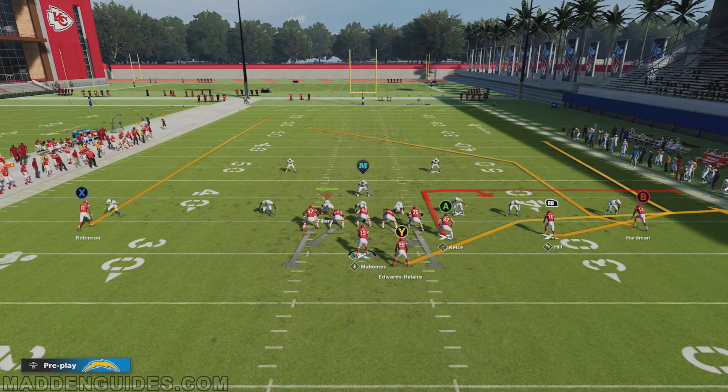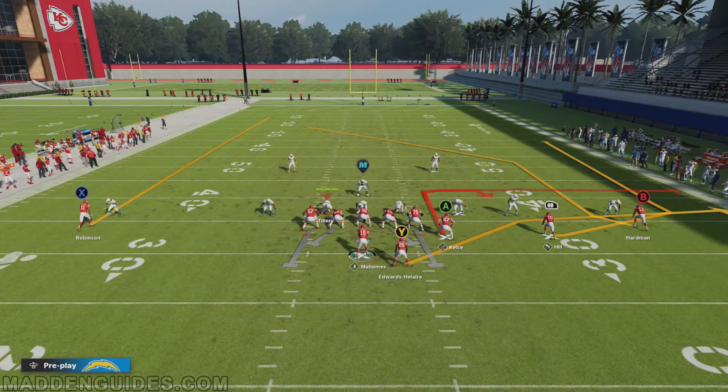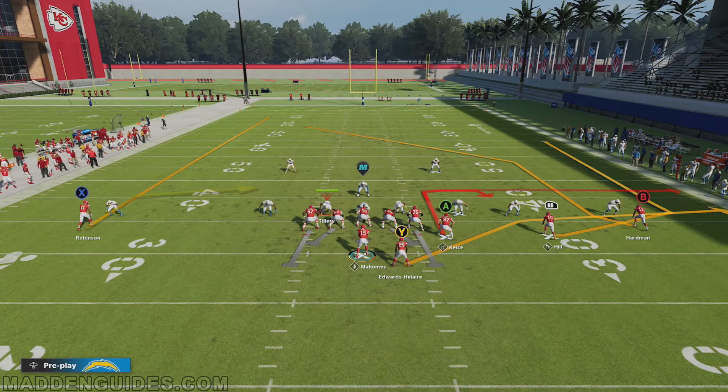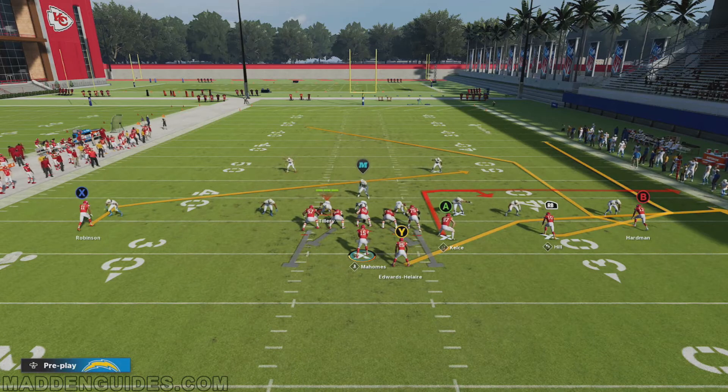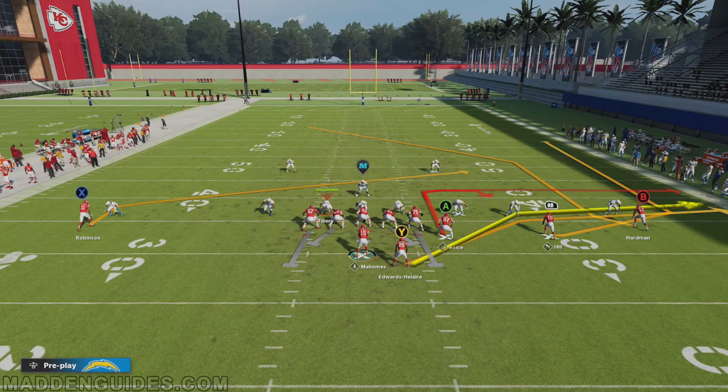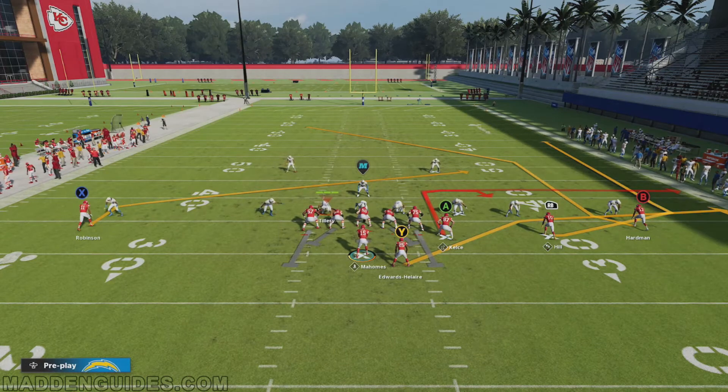The name of the play is Deep Stick. You'll find it out of the Gun Y Off Trips. It features one running back, one tight end, three receivers — personnel group 11. The play type is pass, the concept is stick, the primary receiver is the tight end, five routes are run, and five pass blockers. We're going to run this against the Nickel 3-3-5 wide cover two man to show how effective it is. I'm going to run this play by default without any hot route adjustments.